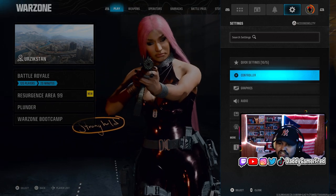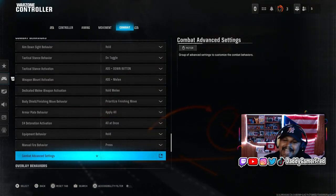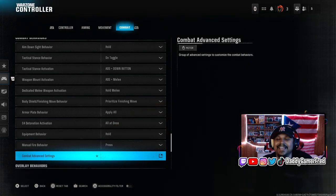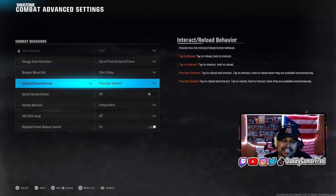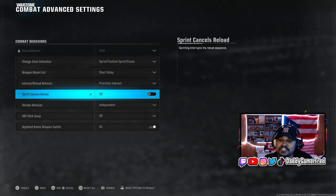Go to Settings, go to Controller, go to the Combat tab. On Controller, go down to Combat Advanced Settings, and in there — three menus in — you get to 'Sprint Cancels Reload.' Make sure that it's off.